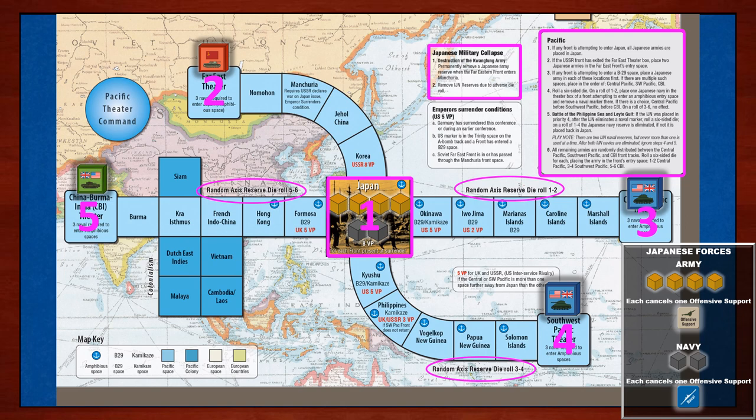Basically, this follows the three, four, five priority scheme already established. A roll of one to two assigns the army to the Central Pacific theater, priority three. A roll of three to four, the Southwest Pacific theater, priority four. A roll of five or six, the China-Burma-India theater, priority five.